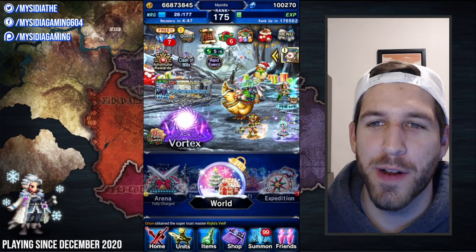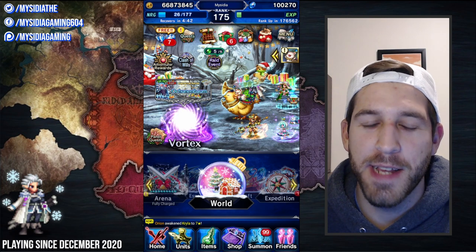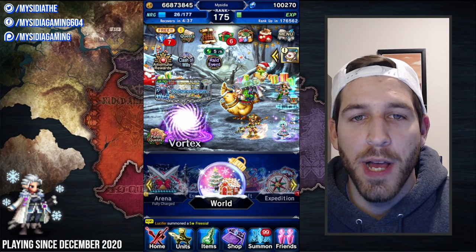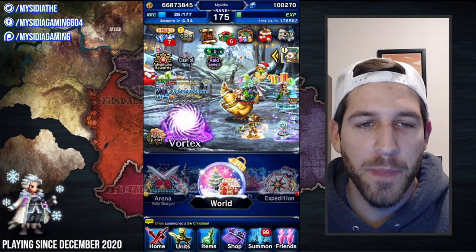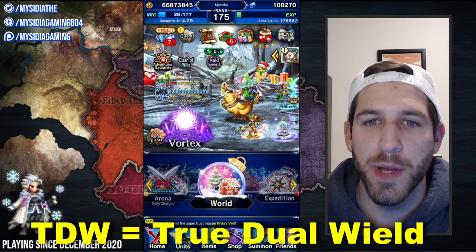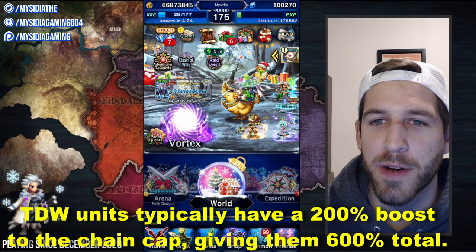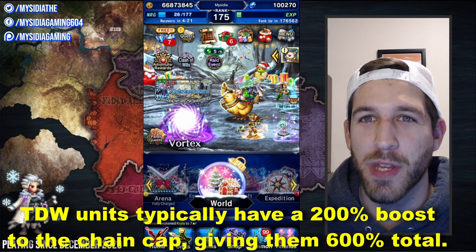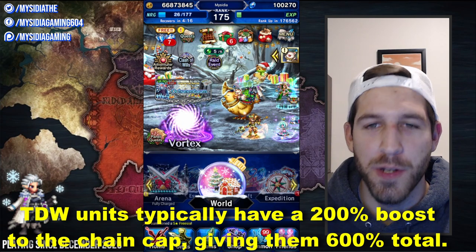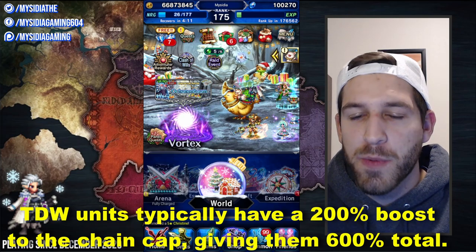I wanted to put a section in this video talking about the modifier cap and how it affects damage dealers, because that's a question we often get on Reddit in the daily help thread. So when you see somebody say TDW — that's true dual wield — those are units that use two weapons. All the new TDW units get a passive in their kit that gives them a 200% increase to the chain cap modifier, meaning they are going to do six times the amount of damage when the chain modifier is at its cap.